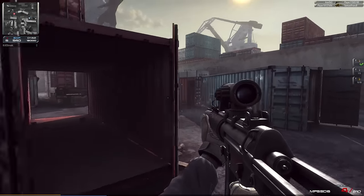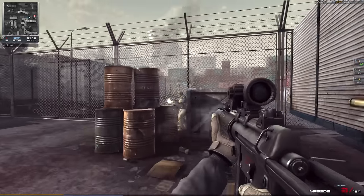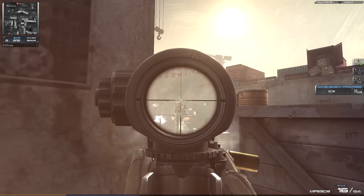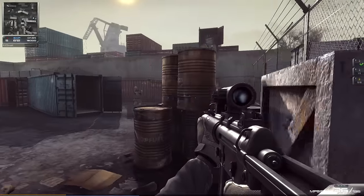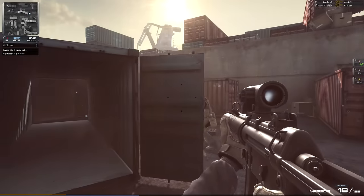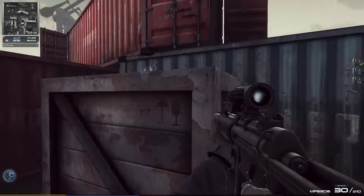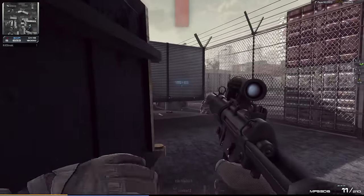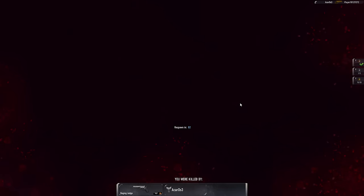The weapon models are quite detailed along with the animations, especially scoping in. While most games make scoping in have no real negative consequences, in Contract Wars the scope takes out a small section of your screen, so if you're not scoping in on the right target it can be very difficult to find who you're trying to shoot. The HUD is extremely minimalistic — only an ammo counter in the bottom right, a small minimap in the top left and a small kill feed in the top right, so the emphasis is on gameplay. A small notification pops up when you get a kill, and in conjunction with the sound cue, it makes it clear if you've killed somebody or not.